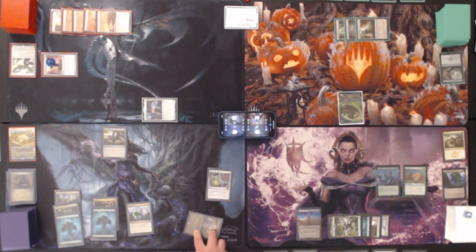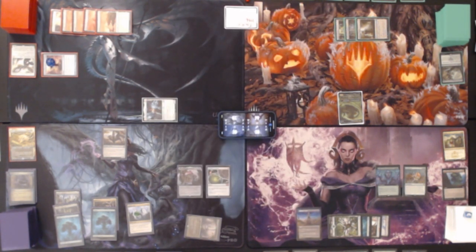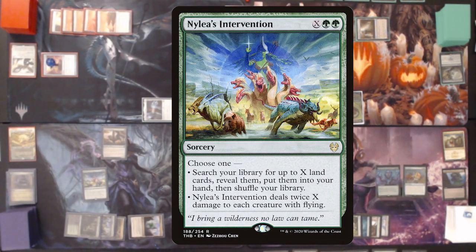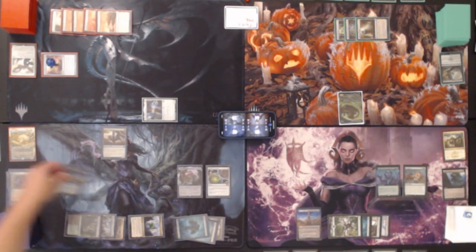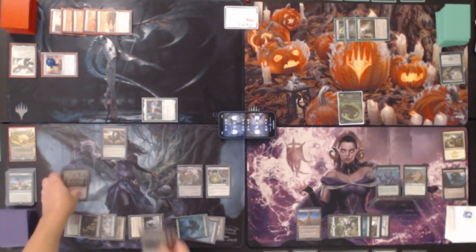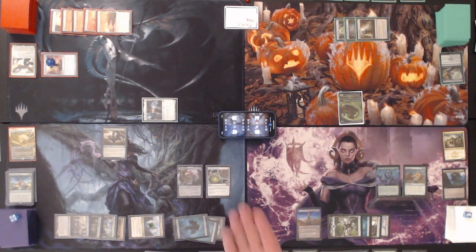Draw for turn on Maze's End — that's a fun one. We tap Command Tower for the Millennium Calendar, an artifact. Whenever you untap permanents during your untap step, put that many time counters on the calendar. You can pay two and tap it to double the counters on it, and whenever there are a thousand or more counters you sacrifice it and each opponent loses a thousand life. All you have to do is get to around 300 and you can win within a couple turns. Then we tap for Nylea's Intervention, choosing to search for up to four land cards — one being Maze's End which goes onto the battlefield. These three go to my hand and we pass.